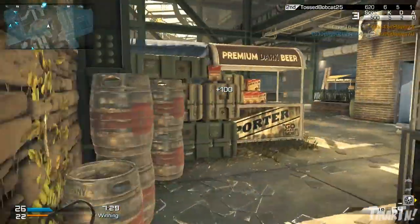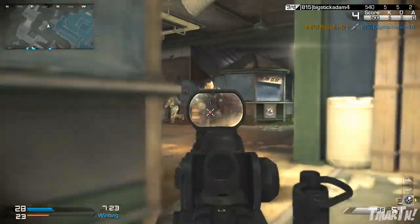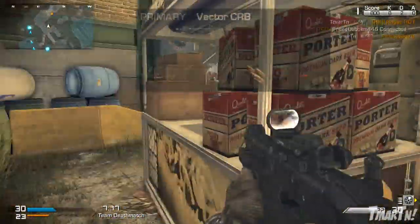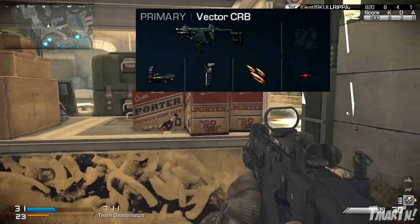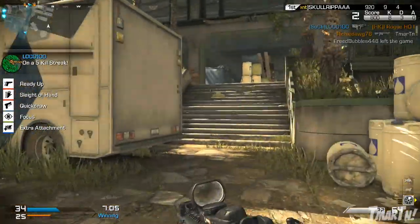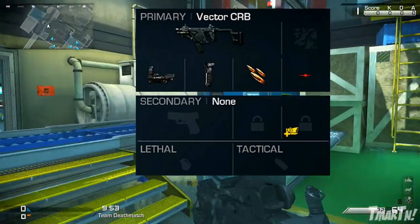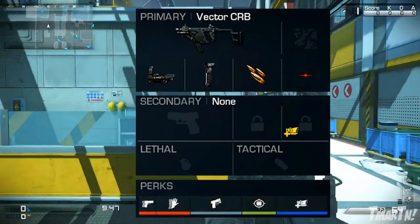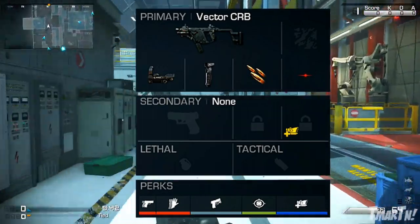What do I recommend for this class setup? I really like an optic on this weapon — there aren't many weapons in the game I like to put a red dot sight on, but this is one of them. I typically run three attachments: red dot sight, foregrip, and rapid fire. You want the foregrip to help control the recoil from rapid fire — that's a very big deal. If you don't mind the iron sights on the Vector, you could just run foregrip and rapid fire. I don't run any secondary, lethal, or tactical. For perks, you have to have the extra attachment perk if you're running that red dot sight, and I also like to run ready up, sleight of hand, quick draw, and focus.